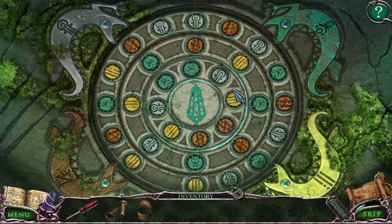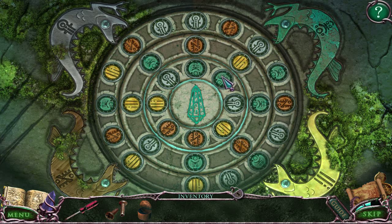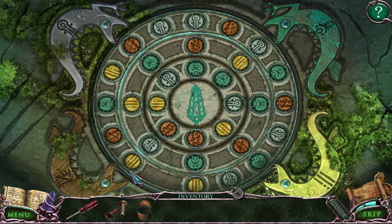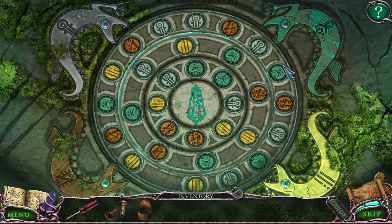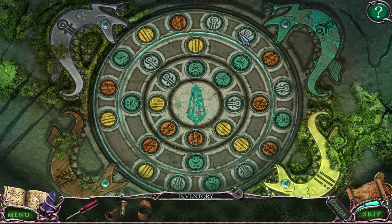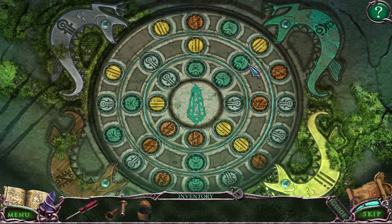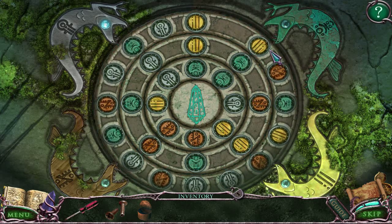So I want a line of green to hit that lizard, a line of silver to hit that lizard, a line of yellow to hit this lizard, yellow to hit this lizard, and orange to hit that lizard. There aren't too many places where green can go. It looks like the middle two are already in place, so let's just get the outer one in place.